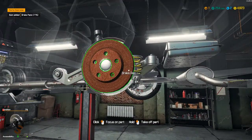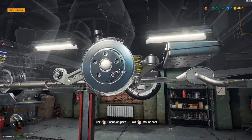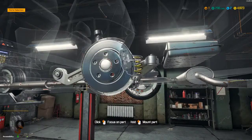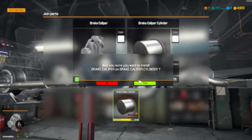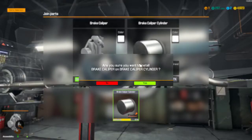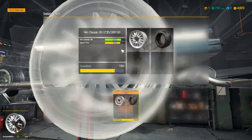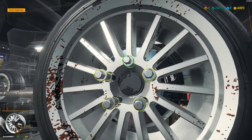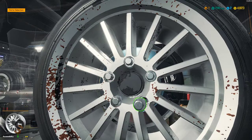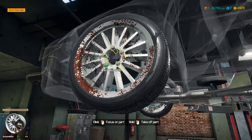So now let's go ahead and take this off. Remove the brake caliper, remove the brake pad, remove the brake disc, and put a good one on. There we go. Now let's do the same thing to the front wheel.